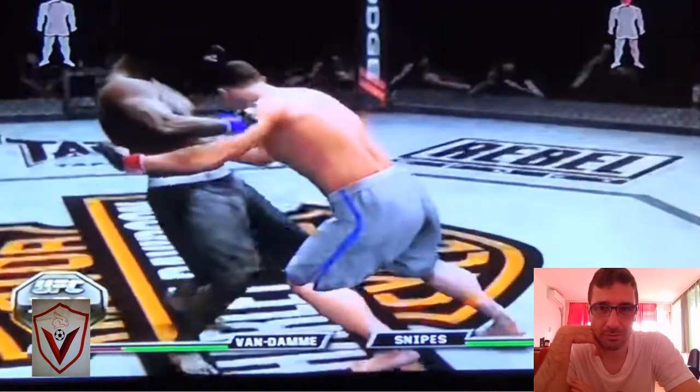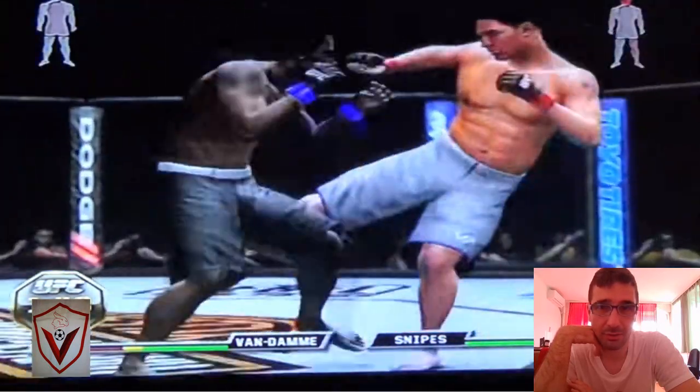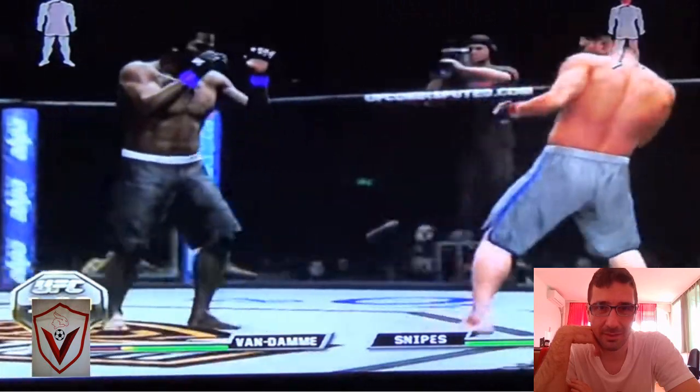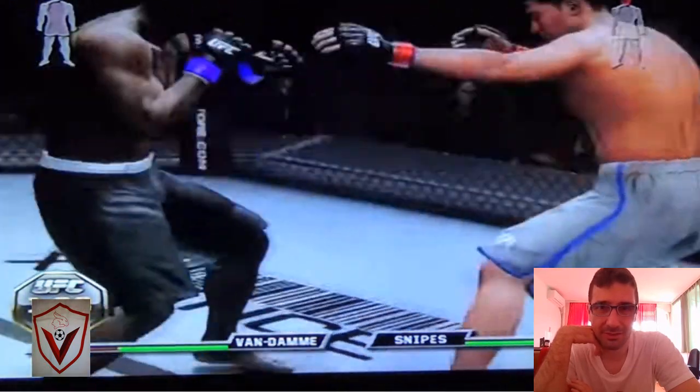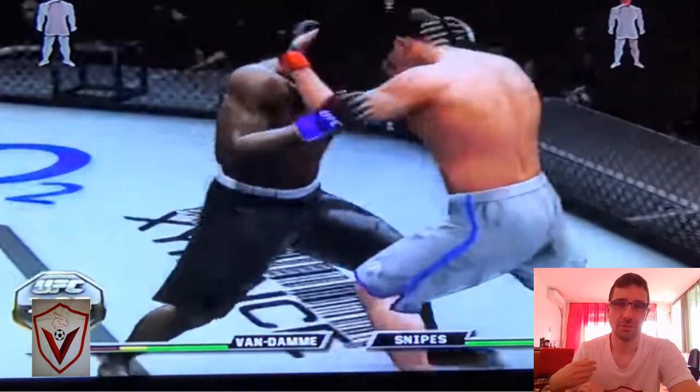Good counters by Van Damme. He shoots in — stuffed. Leg kicks. Spinning heel kick by Van Damme. Van Damme trying to clinch up? No. Clinches up? No. Separates. Spinning heel kick lands. Now Wesley Snipes clinches up? No. Both of these guys want to stand and bang.